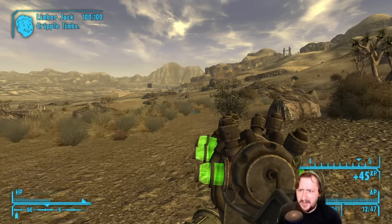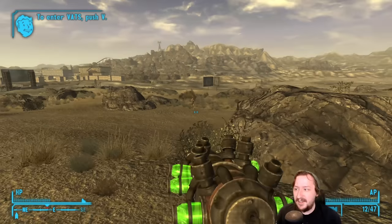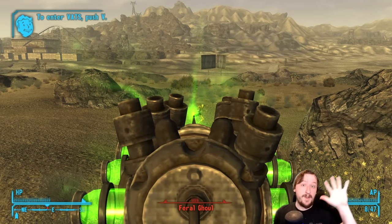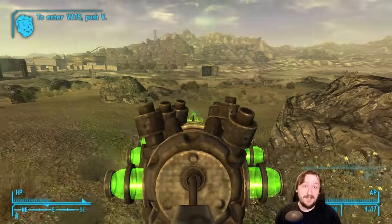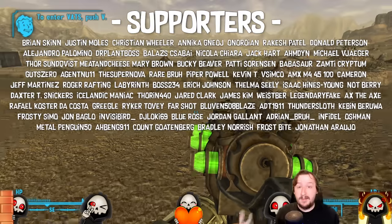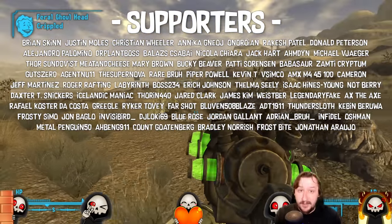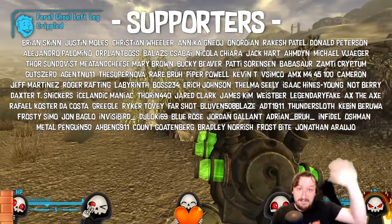Even if you're not going with an energy weapon build it's still strong enough to carry you through quite a bit, so I'd recommend checking it out. And that is five more unique weapons that you can find early on in Fallout New Vegas. Tell me your thoughts on these weapons and which weapons you like to grab early game, whether unique or non-unique. Thank you so much for watching — I hope you enjoyed it, and I'll talk to you guys next time. Bye-bye!